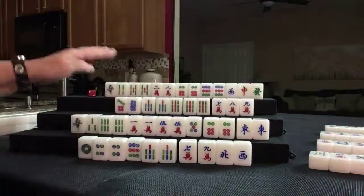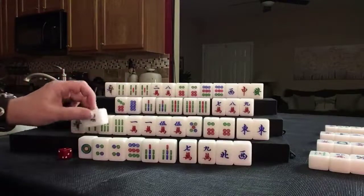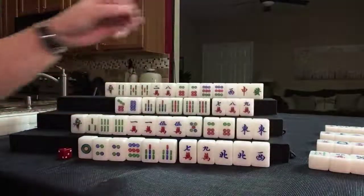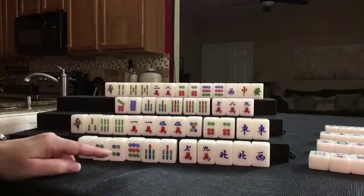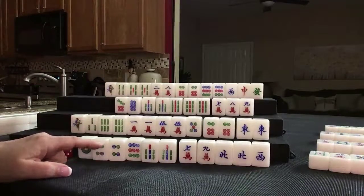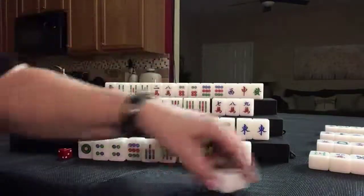Seven dot — nobody can take it. Last tile, second wall. North — we got a pair. Non-value — that's good for chicken hand. We do not want to pong a terminal or honors, so let's throw the west.